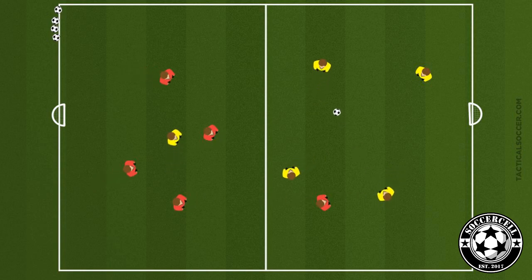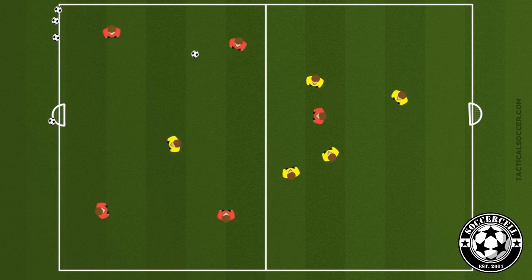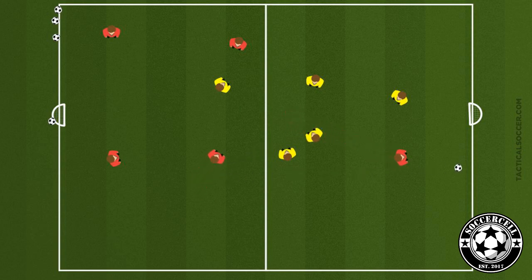We're going to play a 5v5, or similar depending on numbers, with two goals at each end. Each team is confined to their half and will send one player to the opposite side. The objective is to score in either of the two goals — players must stay in their assigned half, which creates an outnumbered situation for the striker.